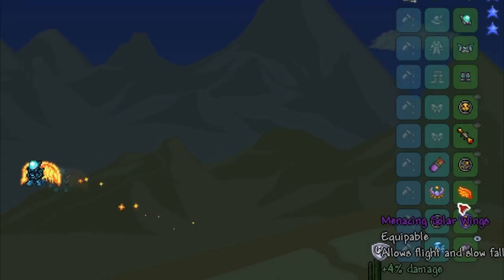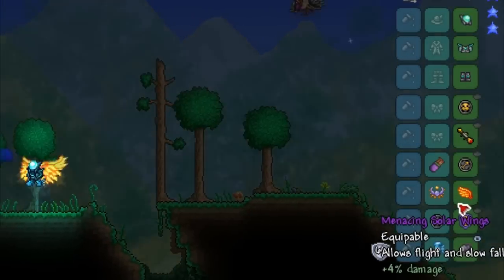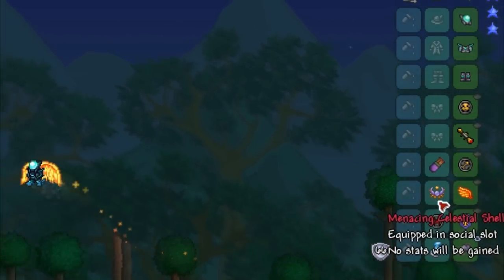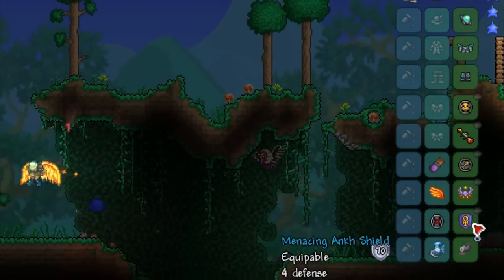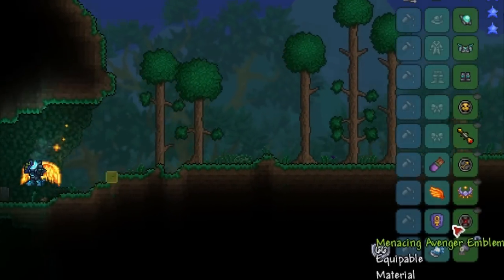If you don't like wings and prefer mounts such as the Cosmic Car Key, simply swap the Solar Wings out for the Ranger Emblem, or if that's already in use, the Celestial Emblem instead. Similarly, if you prefer damage over knockback and debuff prevention, you can swap the Ankh Shield for the Avenger Emblem.